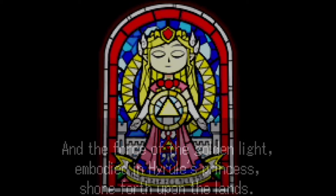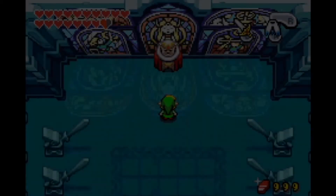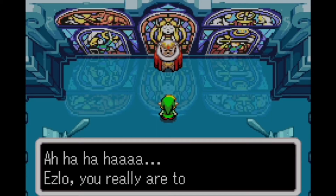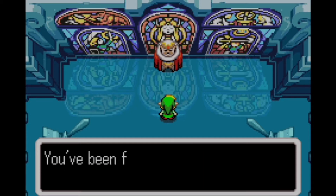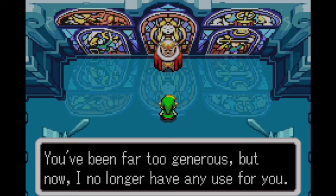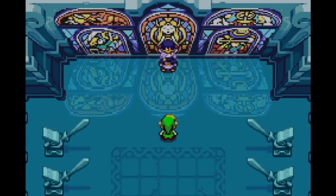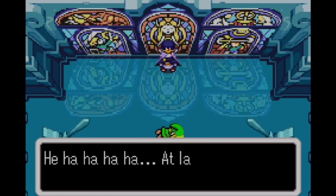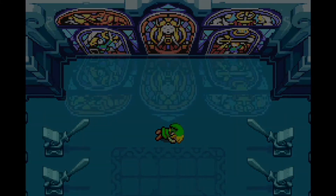Speaking of the Triforce — a couple of scenes ago in the backstory, they mentioned that the hero used wisdom and courage to drive out the shadow, but they don't mention power at all. You've got to think about the three parts of the Triforce of course. But also historically in Zelda games, Link has only had the Triforce of Courage, and Zelda usually has wisdom. Since Zelda is a stone, maybe he kind of gained that extra power or had to make up for it. Obviously wisdom wasn't in play because Zelda was turned to stone.